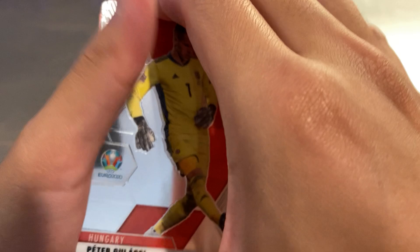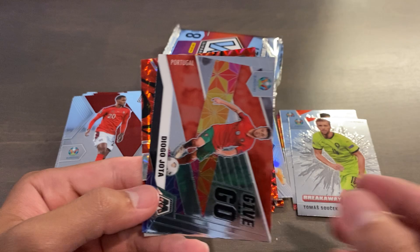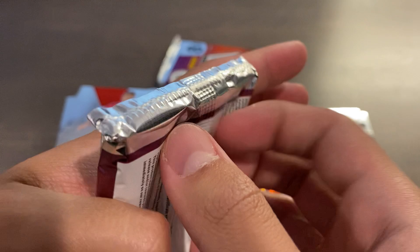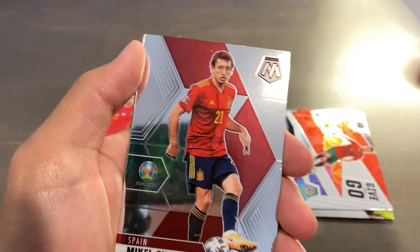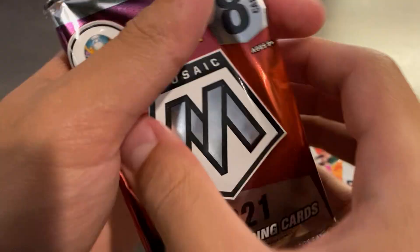Pack eight: Peter Gulashi, Ilsanker, Simanski, Nicolo Zaniolo for Italy, Nico Williams rookie for Wales, Joao Cancelo, and a Give and Go insert base of Diogo Jota. And a reactive red of Peter Gulashi for Hungary. Two packs remaining — we've got to clutch it up and pull something sick. Pack nine: Bruno Petkovic, Kenny McLean for Scotland, Henrik Dalsgaard, Kylian Mbappe, Mikel Oyarzabal for Spain, Viktor Shiganov, and a Will to Win insert base of Raphael Varane. And our parallel is a reactive red of Davy Klaassen for the Netherlands.